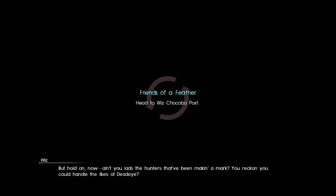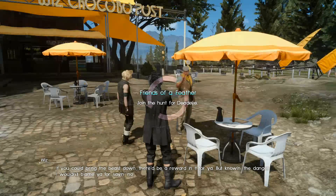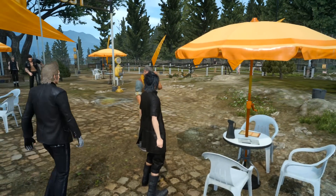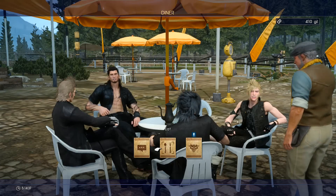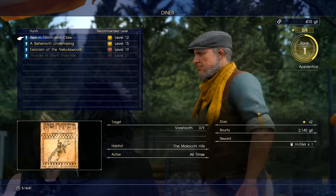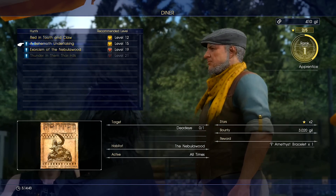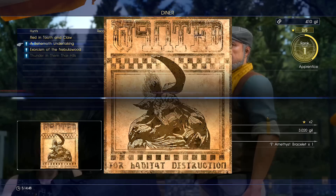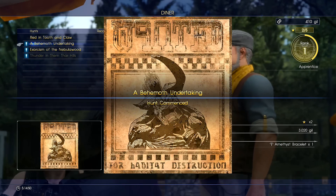He'll show you all three of his hunt options. What you need to do is choose the Behemoth Undertaking for killing one Deadeye. This is gonna be one of his three or four hunts available to you and it's gonna be at level 15. I was at level 14 when I completed it and it was difficult but not impossible. I'd recommend that you be around the 12 to 18 level mark.